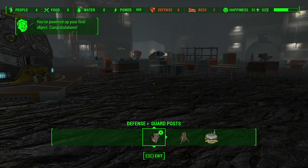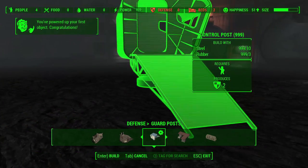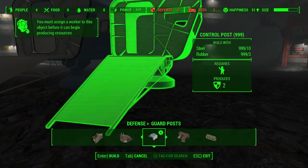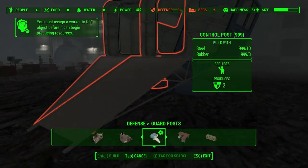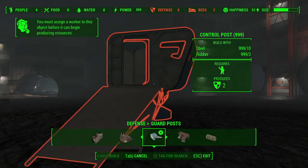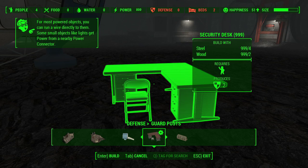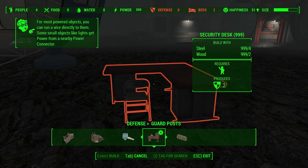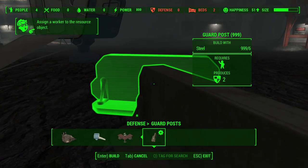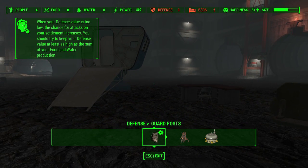This time around we have a few more options in the defense category, underneath guard posts. There's a control post — kind of like exactly what you find outside of Vault 111 when you start the game. It's pretty much a blank version of that, and of course you can assign someone there who provides defense. There's also a security desk and a guard post — you can literally have someone stand behind this with their gun out and protect the outside of your vault from invaders.